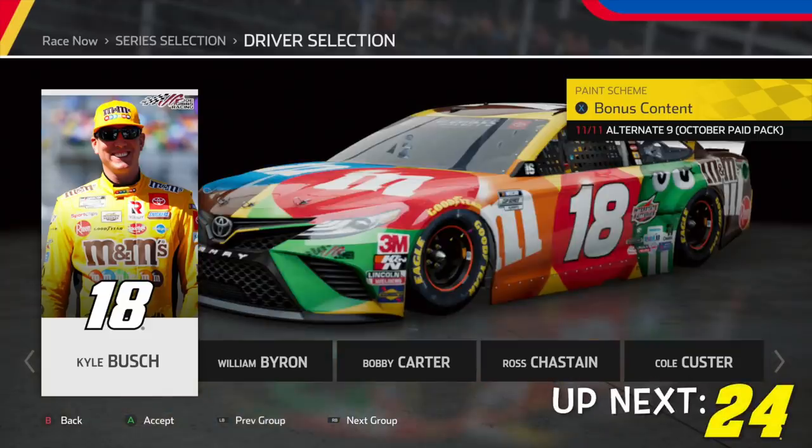Finally, wrapping out Kyle Busch, we have his throwback to Elliot Sadler. The render looked off a little bit, but right now in-game it looks amazing. I think this scheme actually looks better in-game than it does in real life — that sometimes happens. Some schemes look better in real life compared to in-game, and obviously it can go the other way too. But this one definitely works no matter what. Great set of schemes here for Kyle Busch.